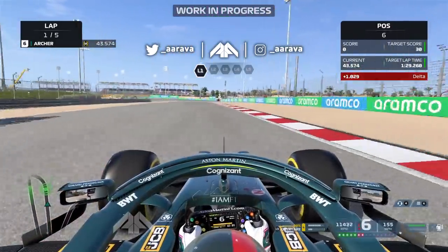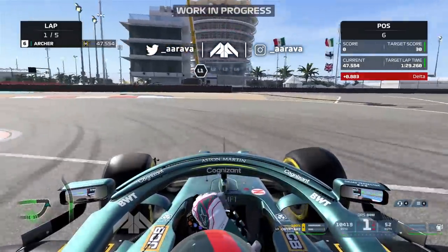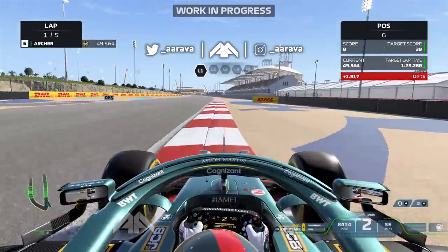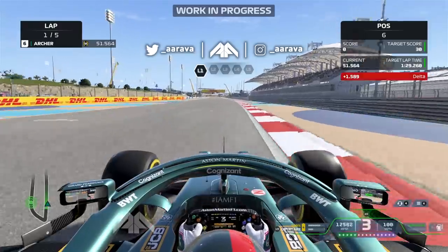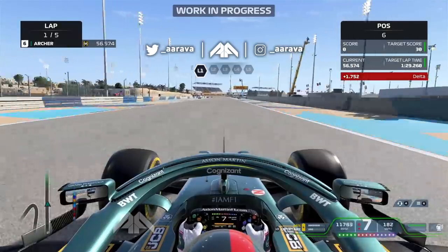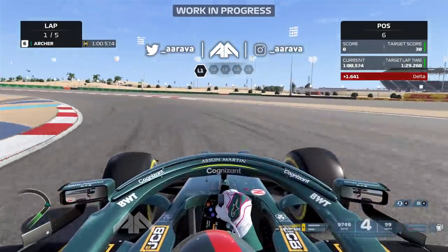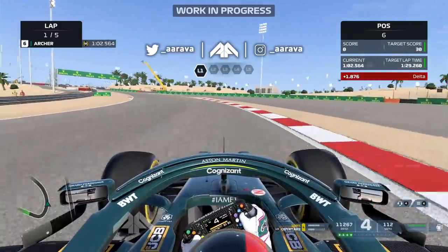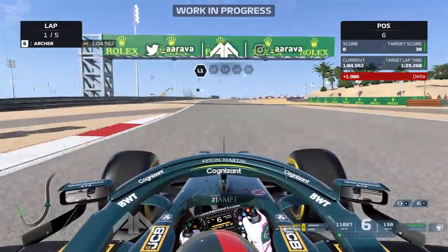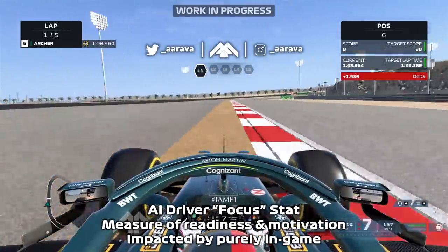There was also an extra screen for training with your teammate, showing an option to choose between training his pace or awareness. So that will also be part of the department events, allowing you to really fine-tune how you improve your teammate specifically, with better ways to present it versus just the email system we have now.